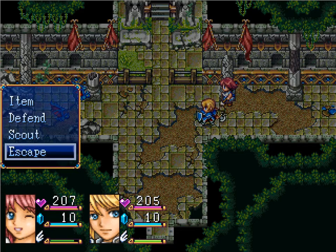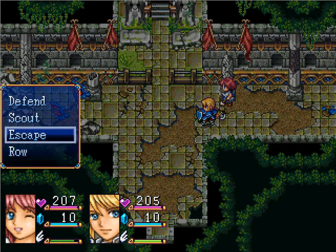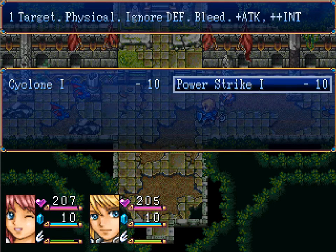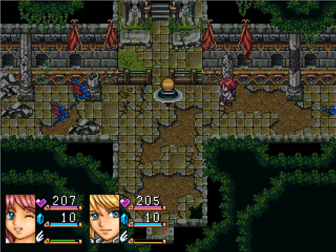Tattle. I don't know. Who am I using here? My Adrian attack. I thought she was the one that had scout — multi-target physical, plus attack, plus defense, one target physical, ignore defense, bleed. Cyclone, sure.